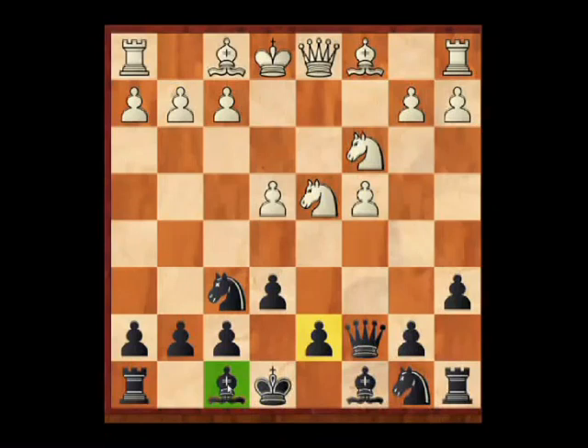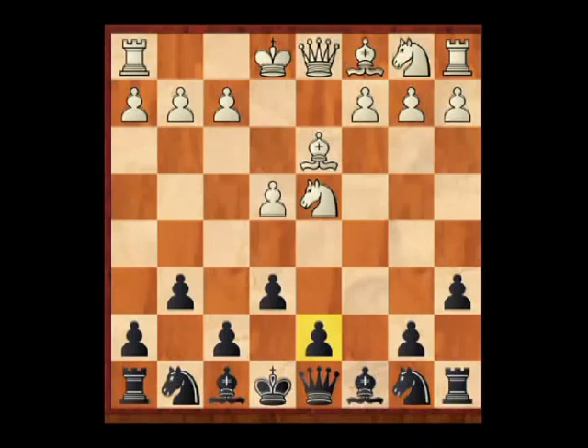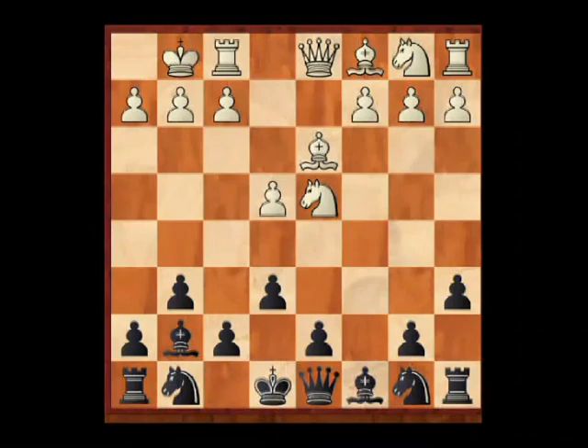Going back to the position after a6, after Nc3, I'm going to recommend Black proceed with the very aggressive move b5. This is an option Black doesn't normally have in the Sicilian at this early stage, and it's one that will intimidate a lot of White players. After Bd3, I recommend the flexible move g6. It's very important that Black keeps options open with his d-pawn. The main idea is to station the king's bishop actively on the long diagonal, play Nе7, then think about the move d5 — flexibility is the watchword.